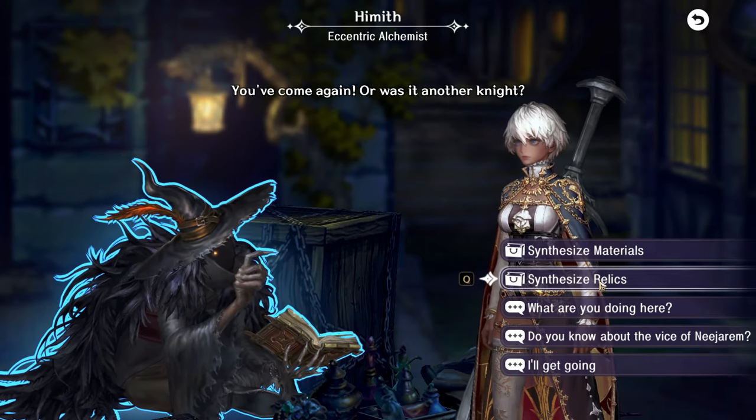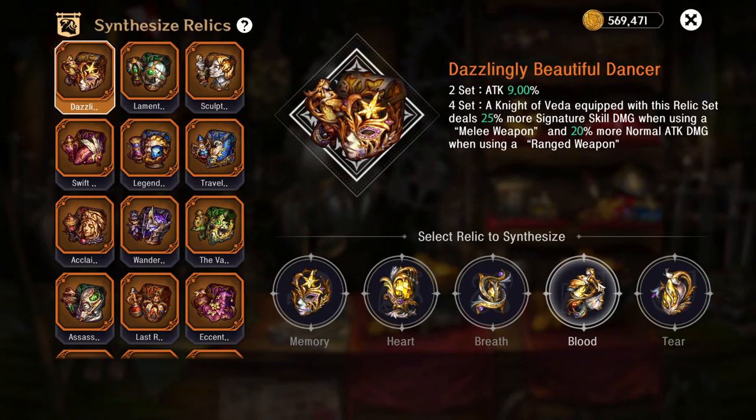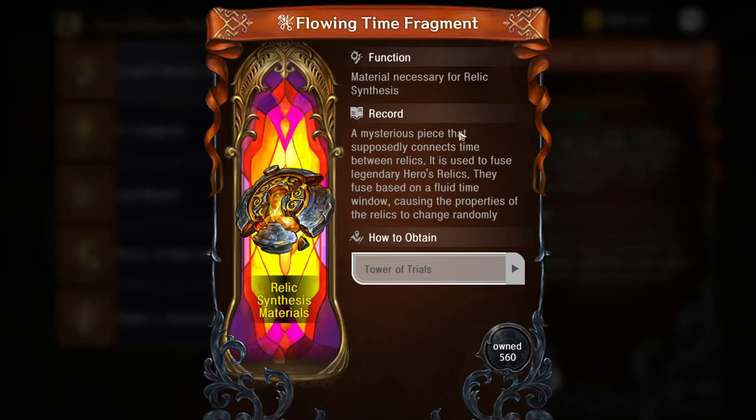For synthesizing relics, you won't be able to even see this until you're level 35. This is where you go to craft legendary gear, but to get the materials to actually craft legendary gear you have to dismantle other legendary gear. It only gives you back 10, so you'll need to dismantle 10 to get one piece.